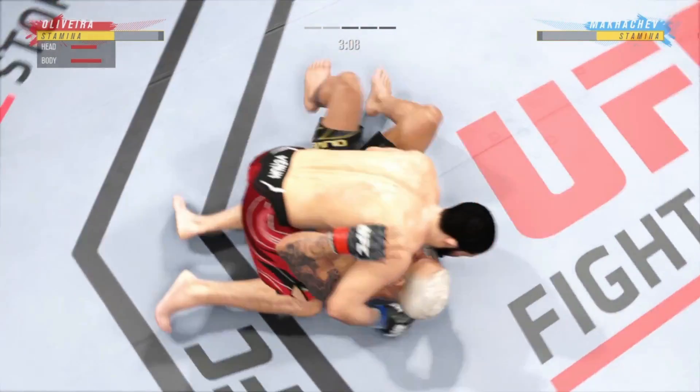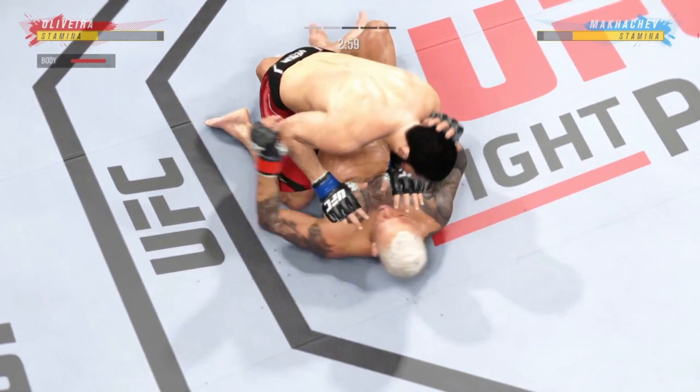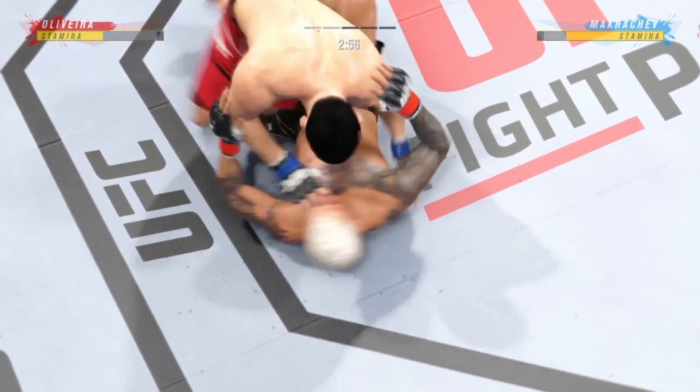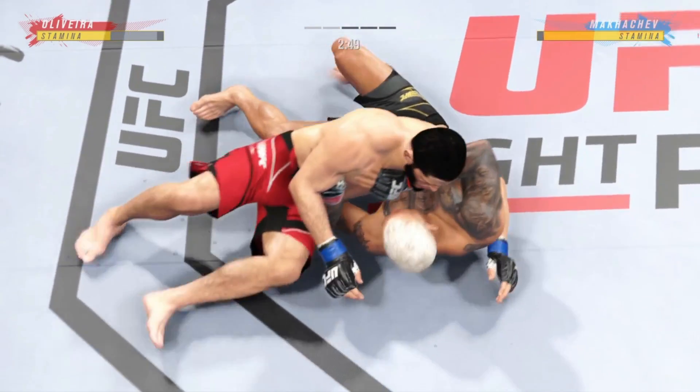He picked him up and slammed him, and he ends up in side control — now he's in no danger of a submission. His arm's free and he's got plenty of room to operate here out of side control. Nicely done.